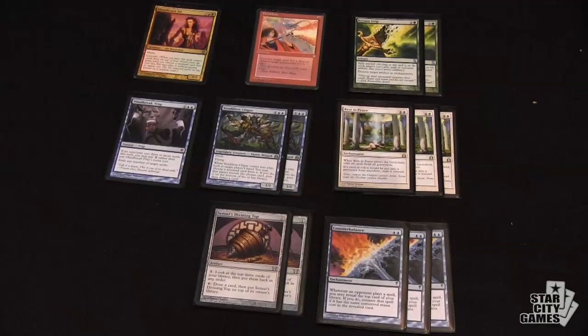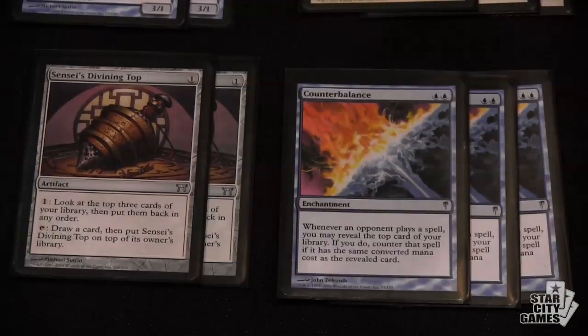One of the more interesting things about your deck is a sideboard that offers some transformational capacity. You've got three Counterbalances and two more Sensei's Divining Tops to go with the one in the main deck. The Counterbalance Top Engine is there for decks trying to kill you on turns 2 and 3. Playing Cascade means there's no way to play Spell Pierce, Spell Snare, or any cheap instant-speed disruption. So my answers had to be permanent-based, and I already wanted a Top to control the top of my library - so I went with Counterbalance. Once you get it going, they just can't play. A proactive sideboard strategy with Cascade is way better than a reactive one.